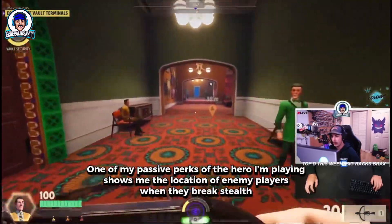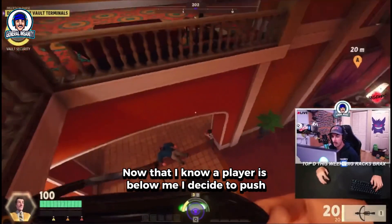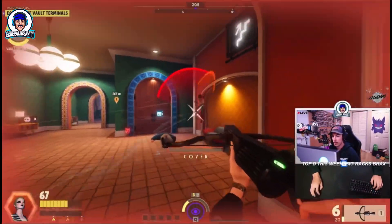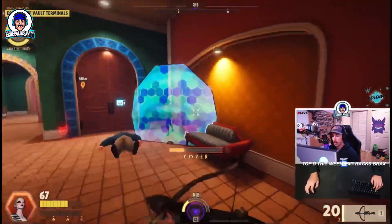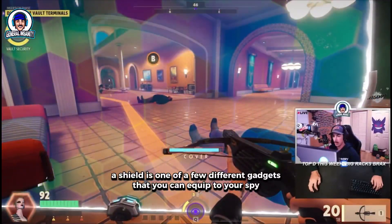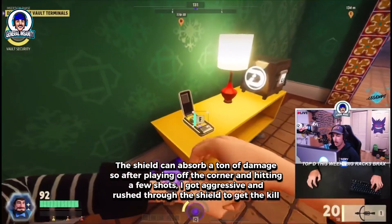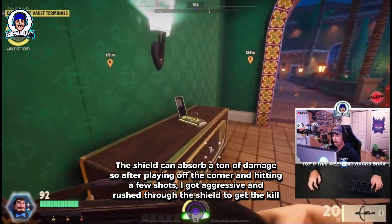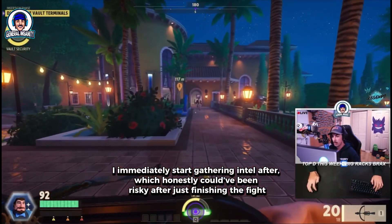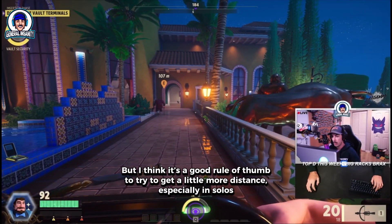One of my passive perks shows me the location of enemy players when they break stealth. Now that I know a player is below me, I decide to push. It's so early in the game that I feel confident about finishing the fight without a third party. During the fight, the enemy player dropped a shield — a gadget that can absorb a ton of damage. Playing off the corner and hitting a few shots, I got aggressive and rushed through the shield to get the kill. I immediately start gathering intel after, which could have been risky. It's a good rule of thumb to get a little more distance after a fight, especially in solos.